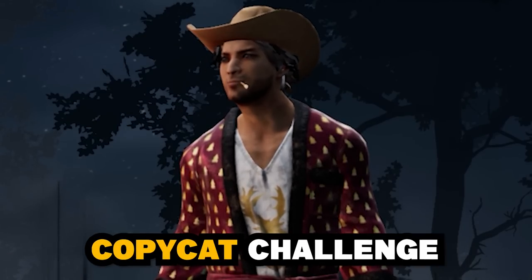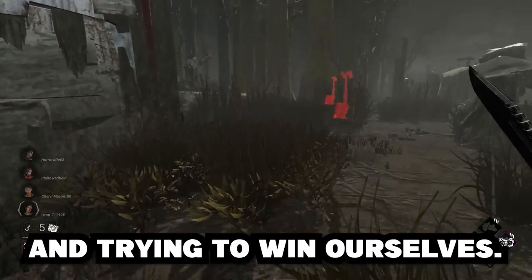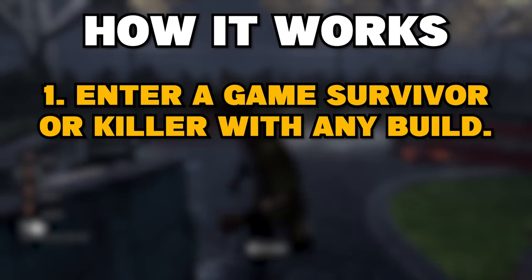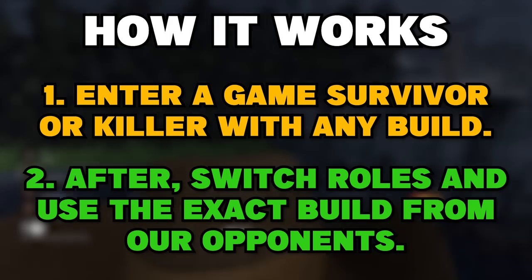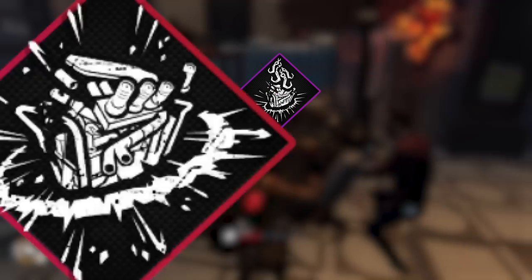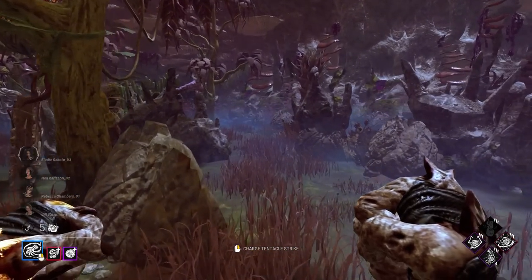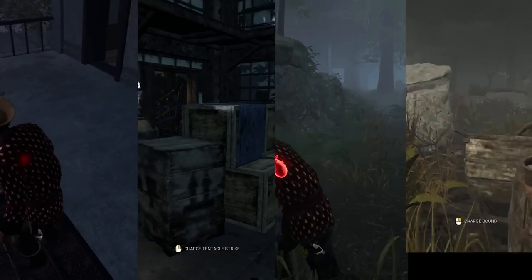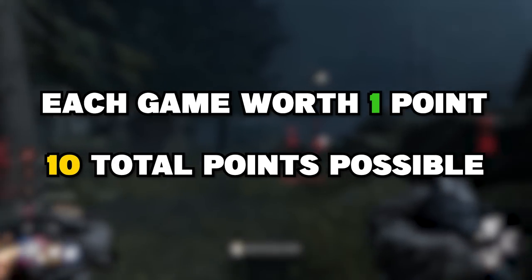Welcome to the Dead by Daylight copycat challenge, where we'll be stealing our opponent's builds and trying to win ourselves. Here's how the challenge works: we'll enter into a game either as survivor or killer with any build we want. After the match is completed, we'll switch roles and use the exact loadout our opponent was using. We'll be playing a total of 10 games, alternating roles each time, trying to collect as many points as possible. Each game will be worth one point for a potential of 10 points total.